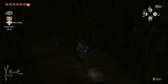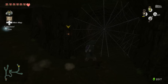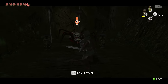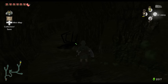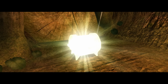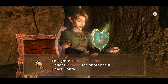Continuing through the cave: right, right, left, and then we reach a lantern on the wall. There's something we can't do anything about just yet, but we'll be coming back at a later date. That enemy moves fast! We make it through — two more heart pieces to go.